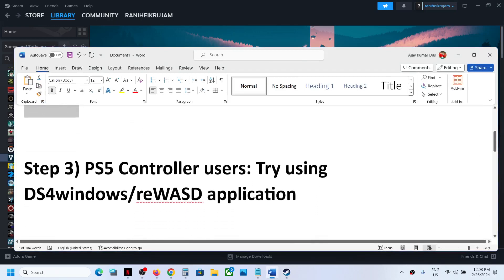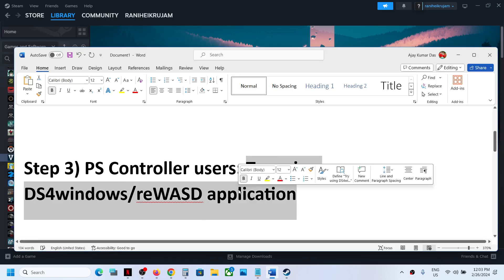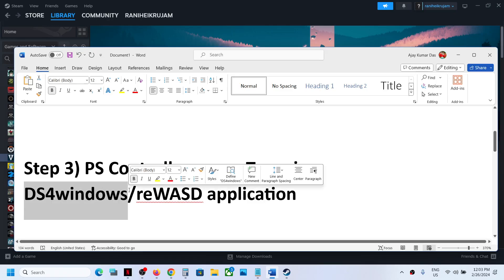This next step is for PlayStation controller users. Try using the DS4Windows application or the reWASD application. You can search for DS4Windows in Google, install it, configure your controller, and then check — it might work for you.